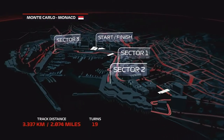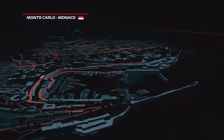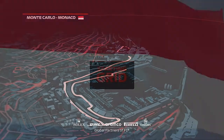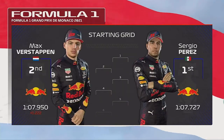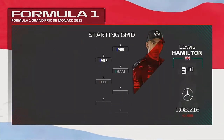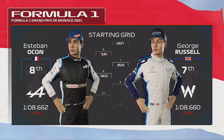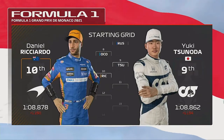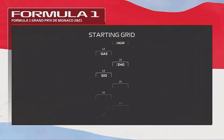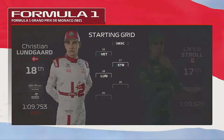Hello and welcome back to my F1 2021 Williams RTG career mode, here today for round three of season three for the Monaco Grand Prix. Here's the grid for the race: Sergio Perez will lead us away from pole position, edging out Max Verstappen in P2. The rest of the grid features Hamilton, Leclerc, Bottas, Sainz, Russell, Ocon, Tsunoda, Ricciardo, Norris, Gasly, Guanyu Zhou, Giovinazzi, Mick Schumacher, Vettel, Lance Stroll, Lungaard, Mazepin, and Brown.